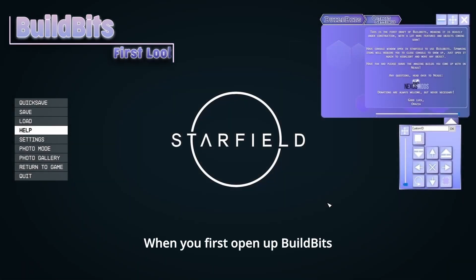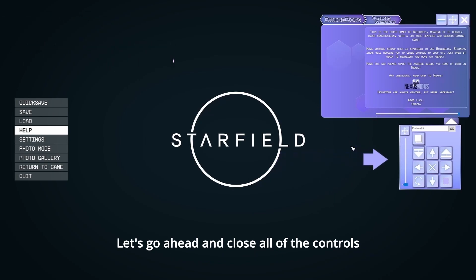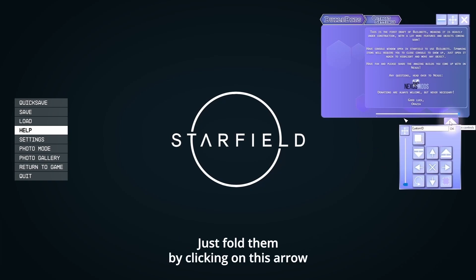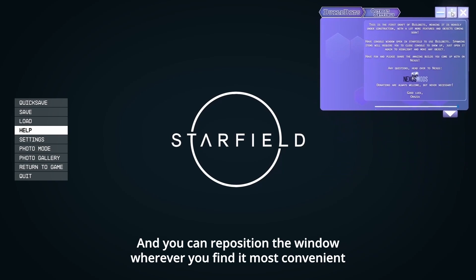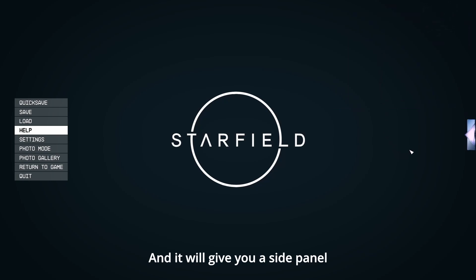When you first open up Build Bits, this is what it looks like. Let's go ahead and close all of these controls — we'll get to them later, but for right now just fold them by clicking on this arrow. Hold and drag on this button and you can reposition the window to wherever you find it the most convenient. To minimize Build Bits, just click on this button and it will give you a side panel, so it's easy to access whenever you need it.